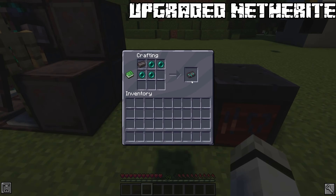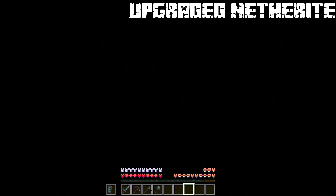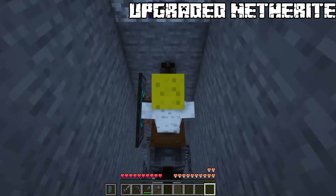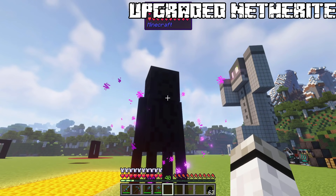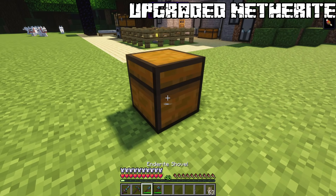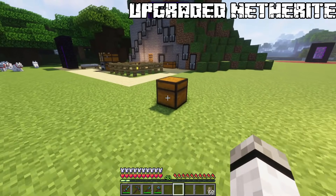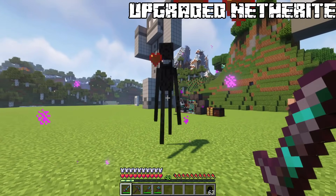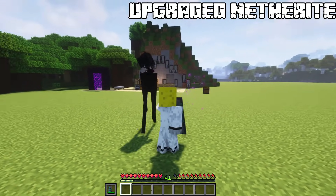Enderite — combined with ender pearls. The horse and player armor prevents both the player and the horse from dying in the void by teleporting them. Keep in mind if you don't have the armor but only your horse, you will still die. The player armor will also hinder endermen from getting angry. The tools will teleport loot to a chest if you bind it with a right click. Sword and axe will have increased damage against endermen and prevent them from teleporting for 10 seconds.